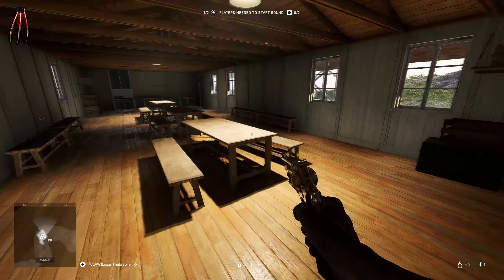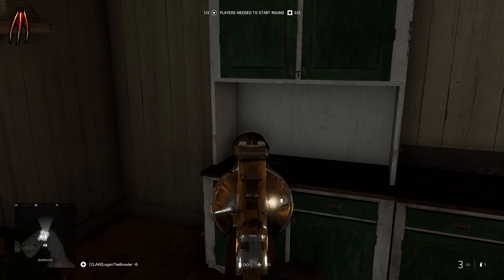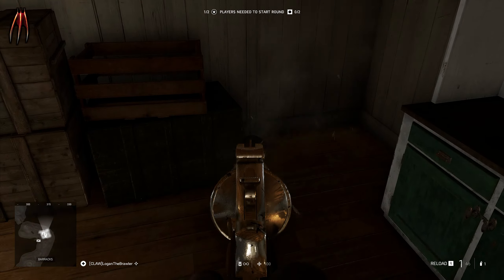At flag B called Barracks, go inside this house — it's quite empty if you look around. But if you shoot the coconuts, something strange will appear.